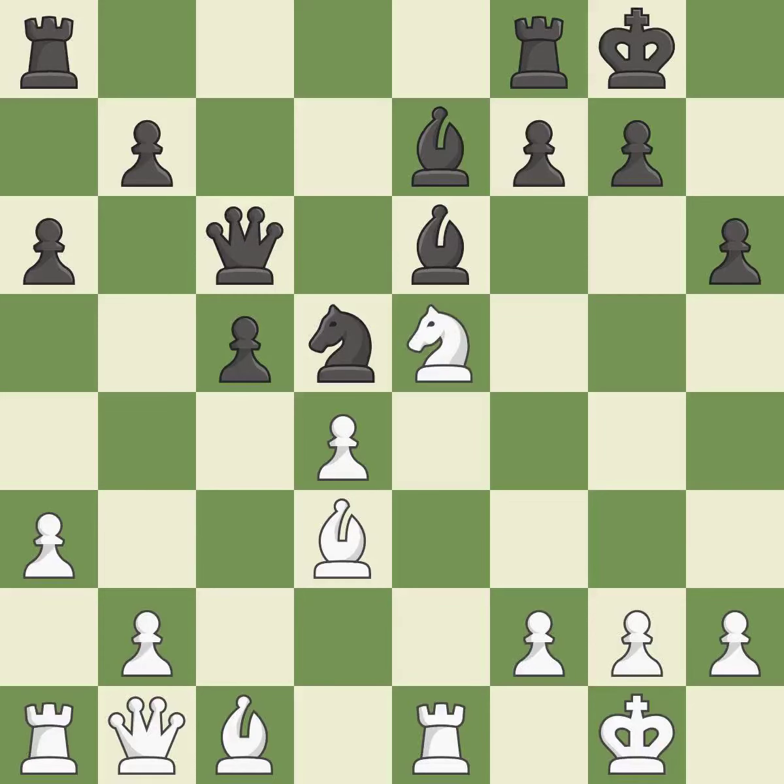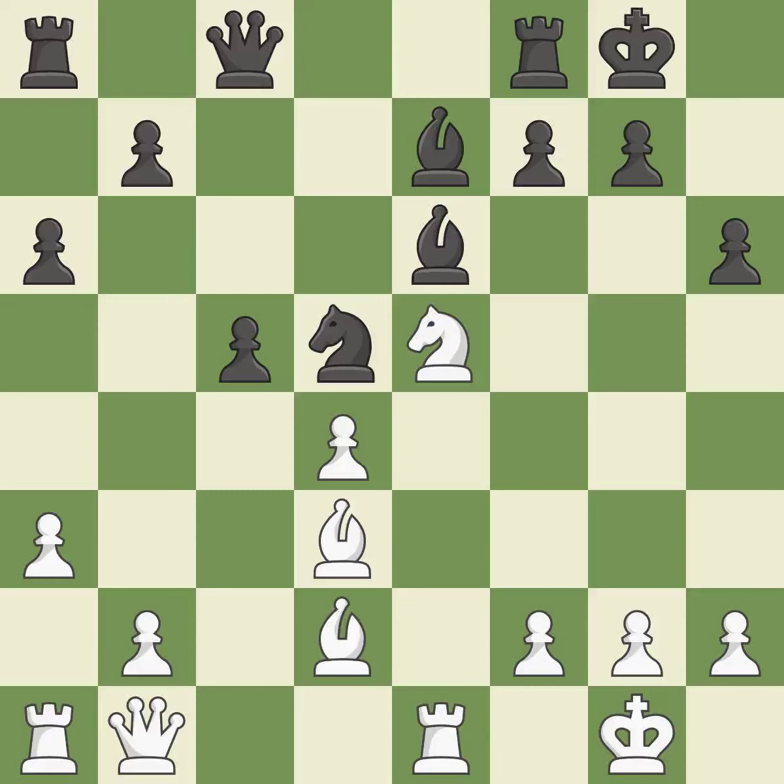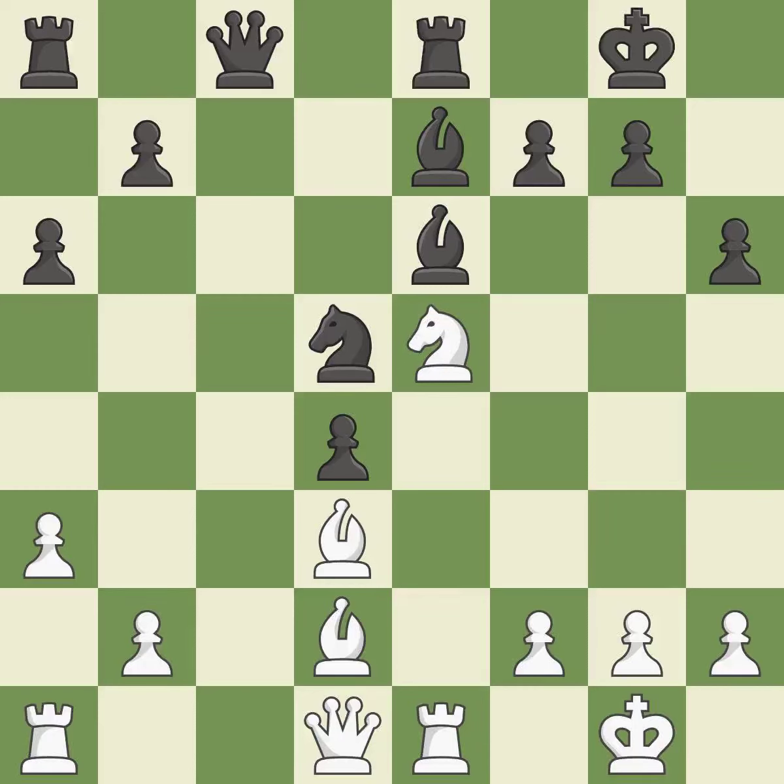This wins time by threatening a queen and forcing it to move away — it is good. This moves the queen to safety — it is best. This activates a bishop by developing it off of its starting square — it is best. That pawn was free for the taking — it is best. Right on target. This is the strongest option. The rooks can see each other now, allowing them to provide mutual defense — it is best.